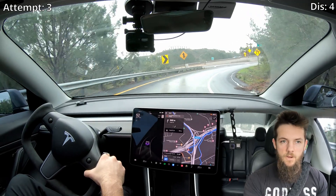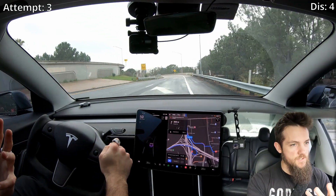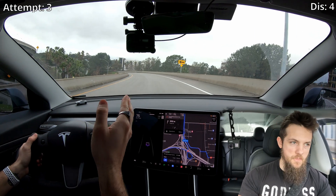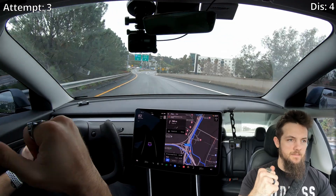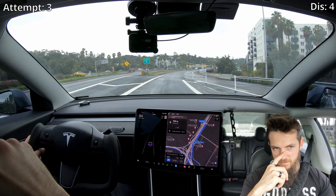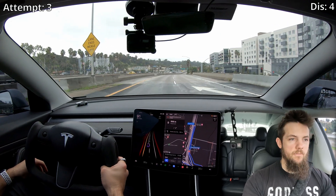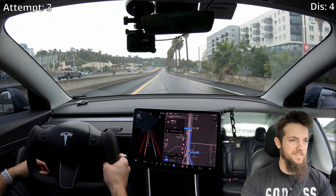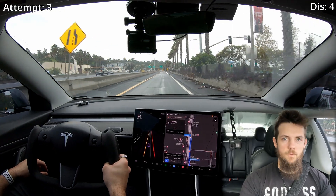So I activated Navigate on Autopilot as we got within a certain range of the upcoming exit, and the system — though wonky — got into the correct lane. But hotel circle was definitely destroyed by that. I've got to do it again. I can't discover a new data point and not investigate further.